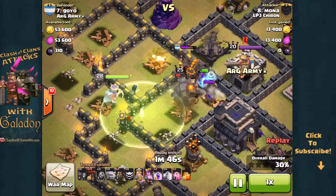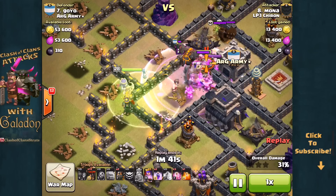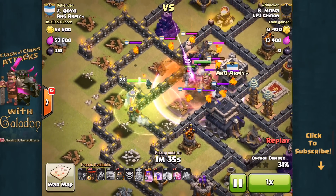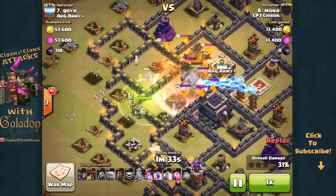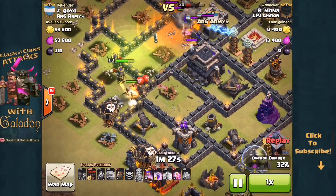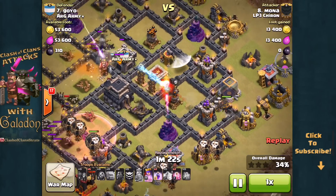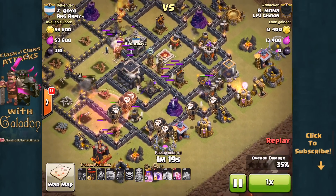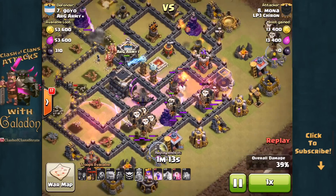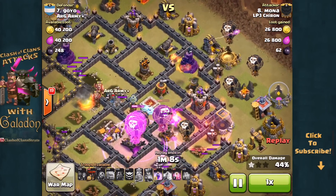The Archer Queen is going to take down that air defense and the Lava Hound eventually. With three Golems in action rather than just one or two, you're hoping those Golems can keep those interior defenses occupied as the air portion of this attack begins — the Balloons and Lava Hounds moving in. The X-Bows will hopefully be focused on those larger units, the Golems and then the Lava Hounds, allowing the Balloons time to get those defensive structures down around the outside. There goes the second Lava Hound.